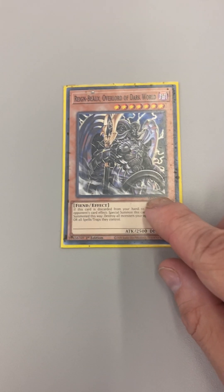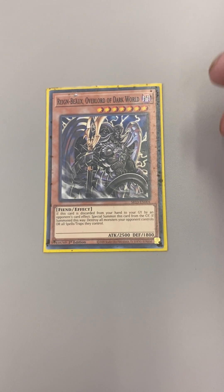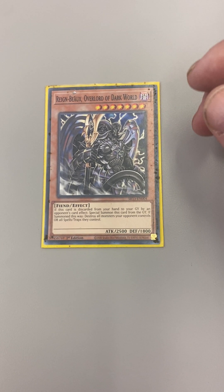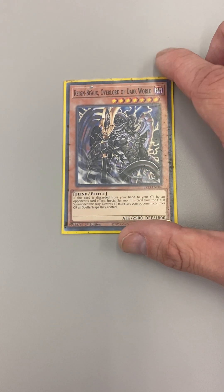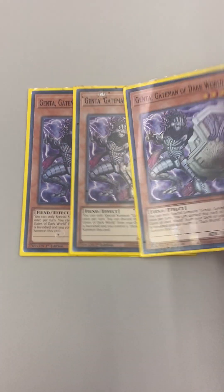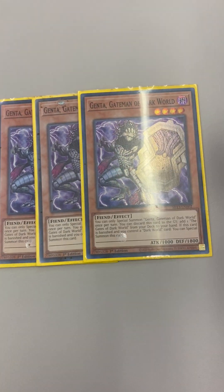Then you have one Overlord. When he's special summoned back from the grave he can destroy all monsters or spell/traps that your opponent controls. He's good at one to two. And then Agenda — he is a walking Rota for the Dark World field spell.